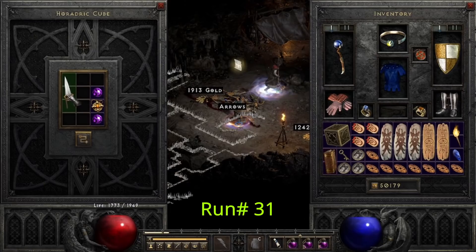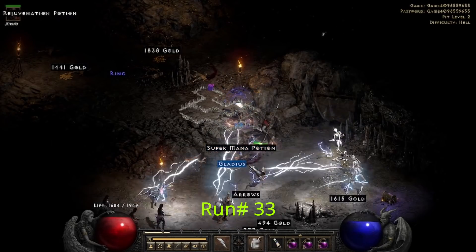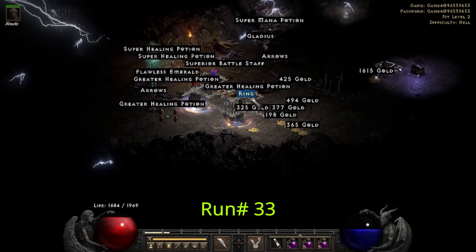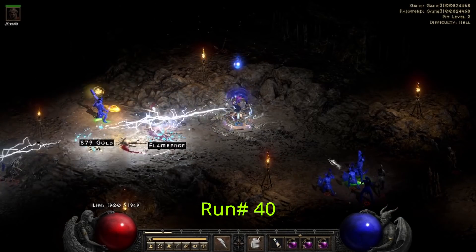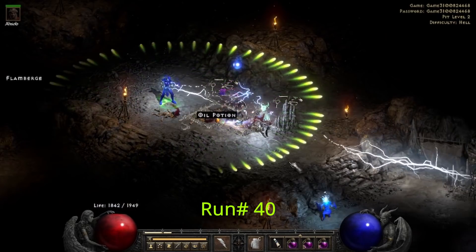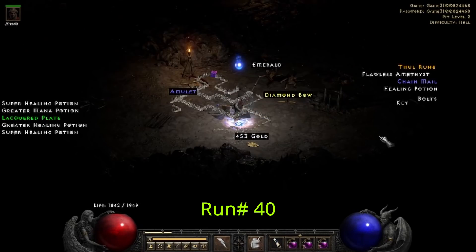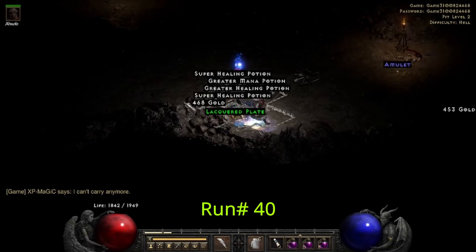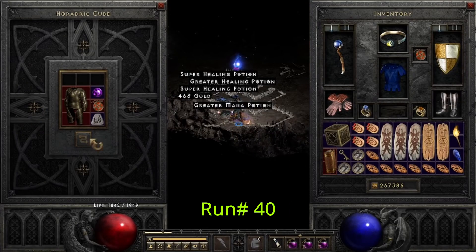10 runs later, on run 31, we find a Jade Talon. On run 33, we find a decent FCR ring with a pretty good life roll. 10 runs later, on run number 43, we find Talrasha's Chess Piece.